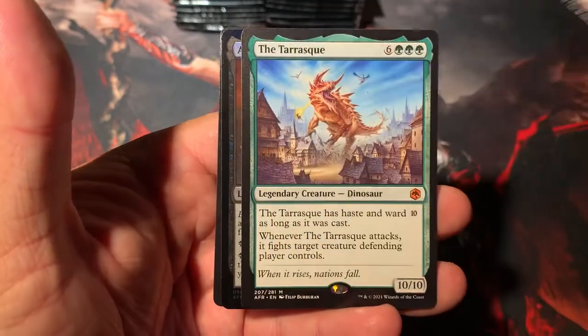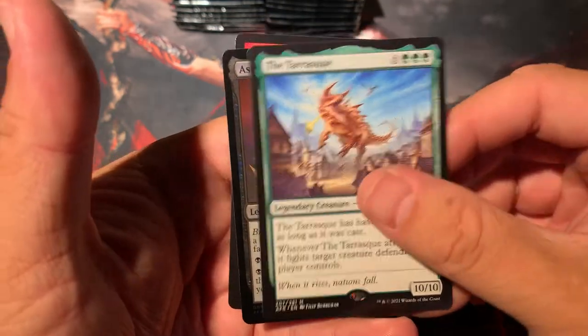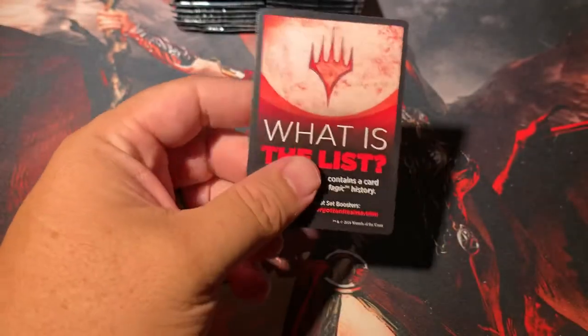Minion of the Mighty. Tarrasque is our mythic in this one — kind of a low level one. And Asmodeus the Archfiend is a rare foil.